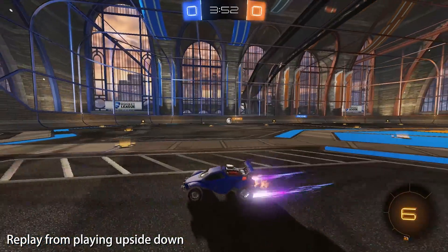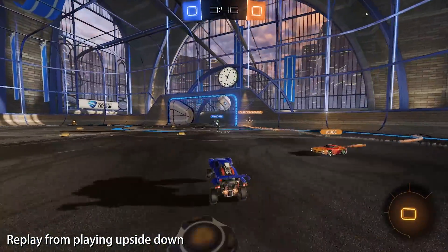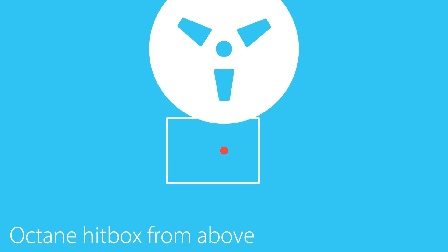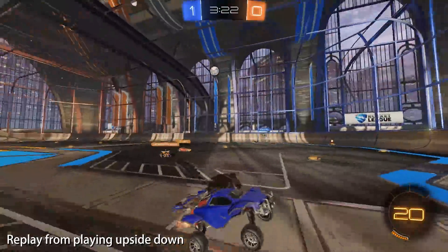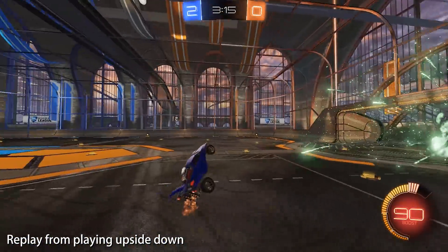First up: tightest possible turn. I'm not talking about the turning radius of the car here, but the tightest possible circle that you can make the ball go in. To make the ball go in a circle, we need to apply centripetal force — constantly pushing the ball perpendicular to its current velocity. To do this, we place the ball either exactly left or exactly right of the center of mass. The size of the turning circle depends on the forward speed of the ball and the amount of centripetal force we apply. Higher forward speed means a bigger circle, but more centripetal force makes it tighter. So our goal is to get the most centripetal force possible.